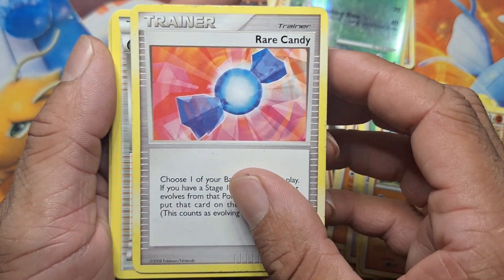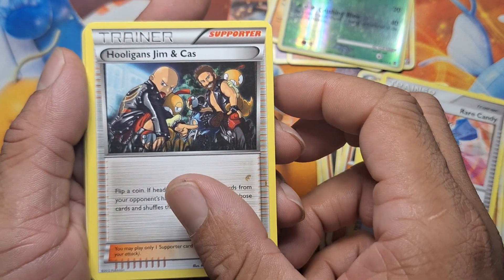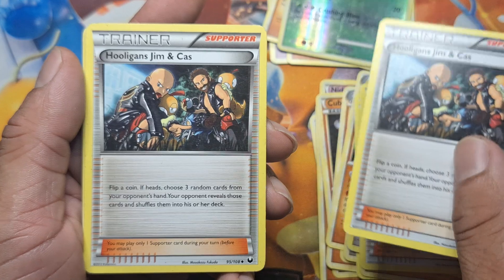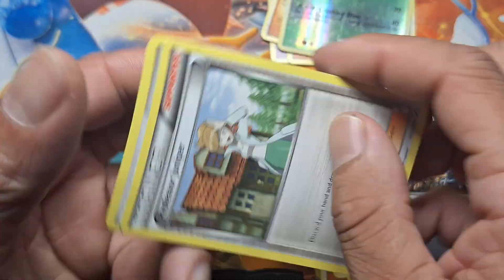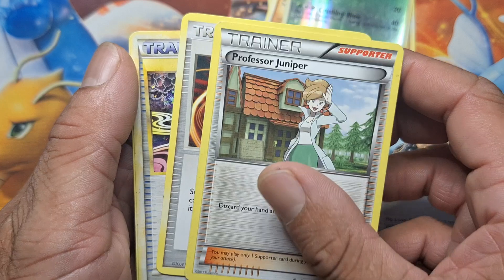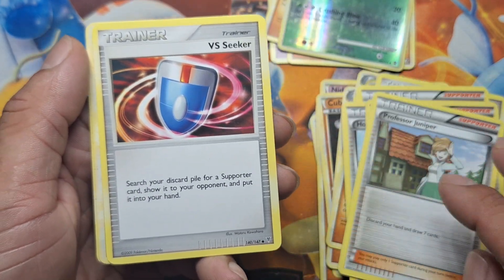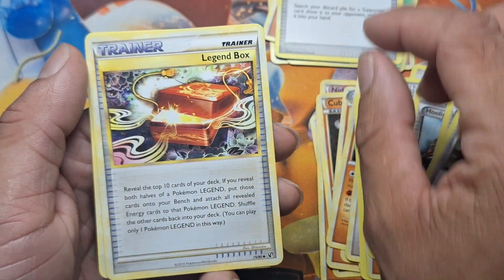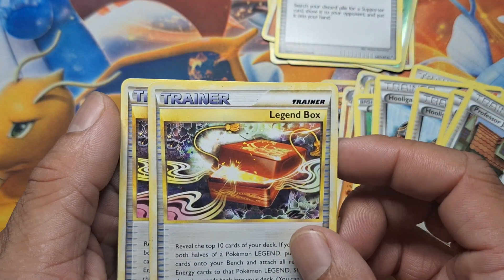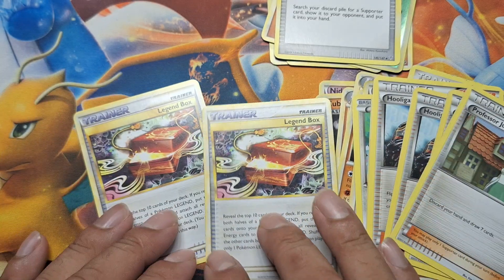Trainer — Rare Candy. We all need those in our deck, I know I do. Some good trainer cards. 2009. These were all 2011s. This is a 2009. Put that one up there. And two legend boxes. Nice. Finish it out.